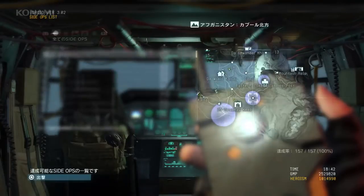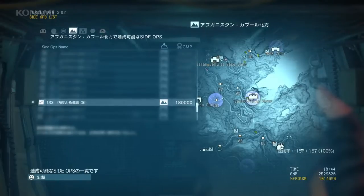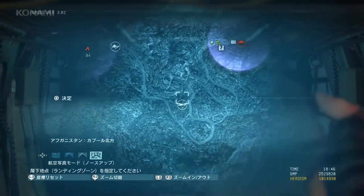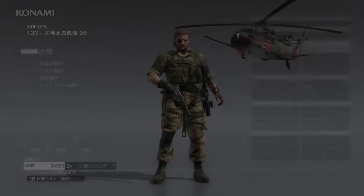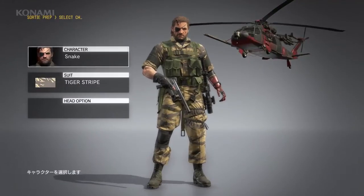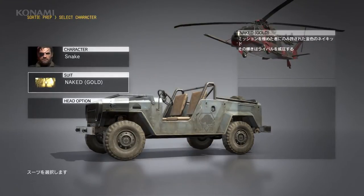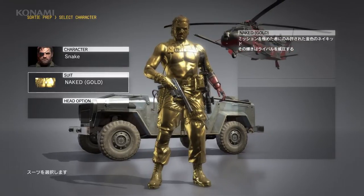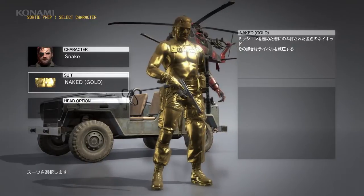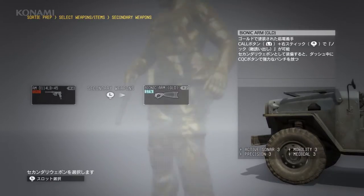First of all, we'll select the mission from our mission list, then select an appropriate landing zone. We'll go to the character select menu and keep Snake as our player character, but we'll give you a brief sampling of some of the more unusual uniforms hidden in the game, such as this naked gold snake — there's also silver if you prefer, for both Snake and Quiet. And for those who imported data from Metal Gear Solid V Ground Zeroes, you can also use a golden bionic arm to match.